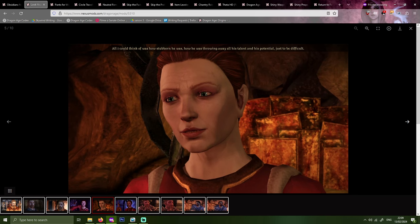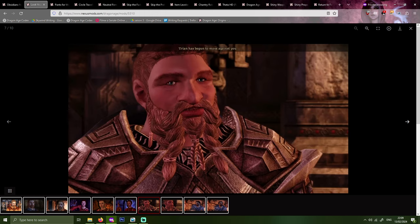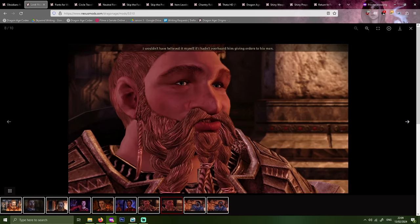There are other mods out there that change Wynne's appearance to make her look less elderly or more like her concept art, as well as mods that do the same for Arl Eamon. However, most of those require all sorts of other mods to function. Look Your Age works with just the base game, so it's perfect for me as I don't like to bother with a million character creation mods. Super big shoutout to Autistic Romana for this one.